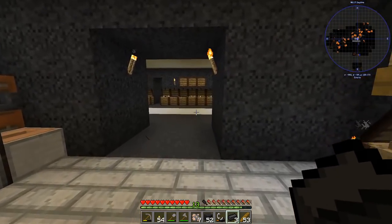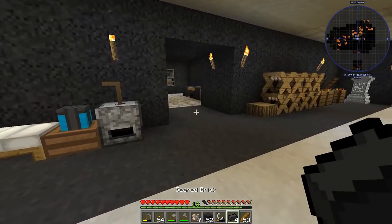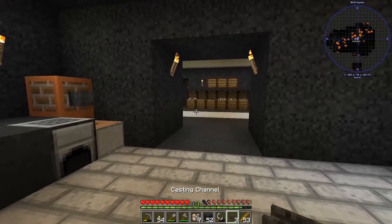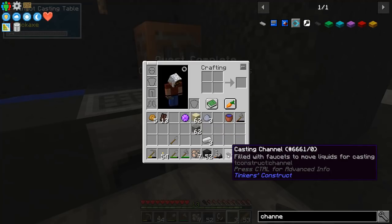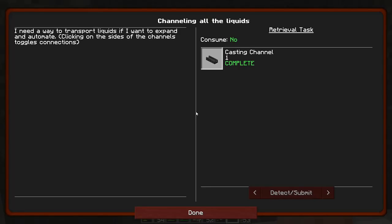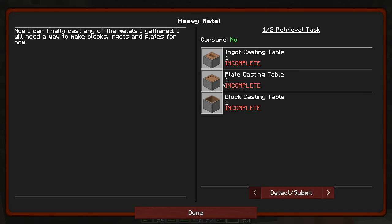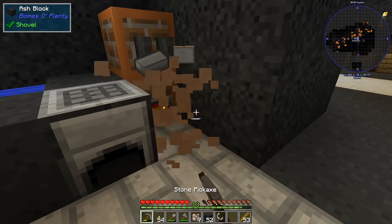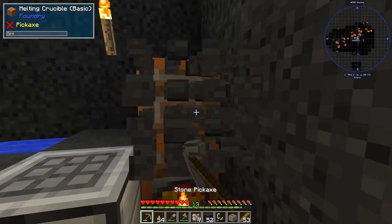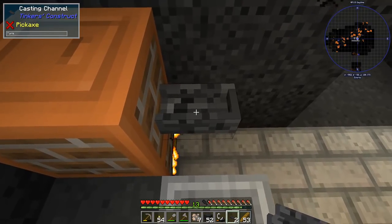Let me get the seared brick and experiment with casting channels. The quest book says clicking on the sides of a channel toggles connections — I wonder if it will automate casting. Let me place the channel. The quest book got a little bigger — it wants me to make all the casting tables: a plate casting table and an ingot casting table, which I already have.